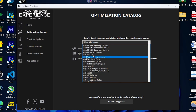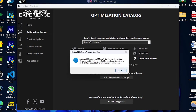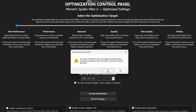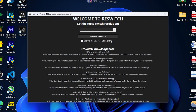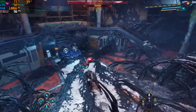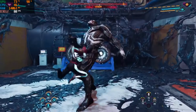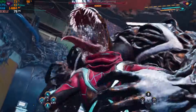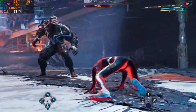Now let's see the Optimized Settings section. Here things are easier — select the mode you want, select the resolution, and click on Execute. Then open the ReSwitch app, select the same resolution, and play your game. I hope this video was helpful to you. After watching this video, I hope your game is running better than before and at least it is now playable. See you all in the next video.